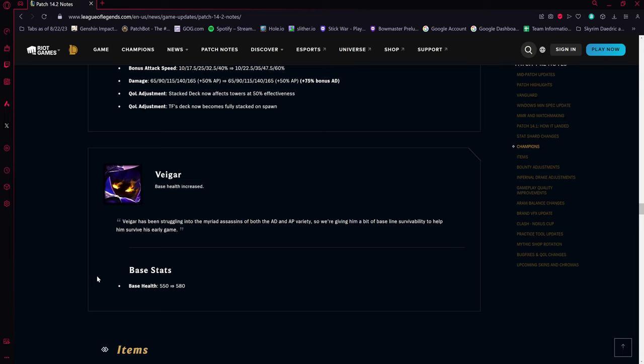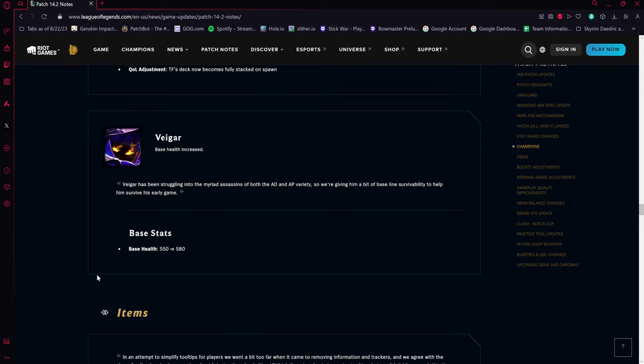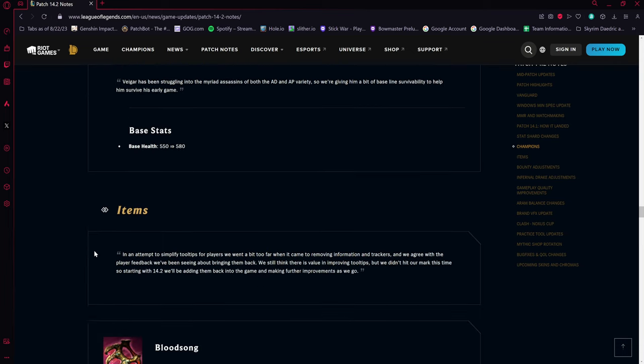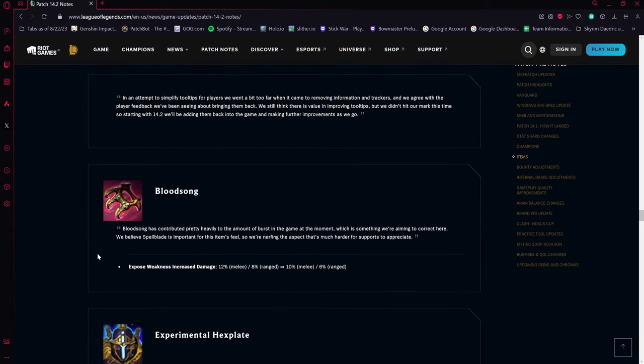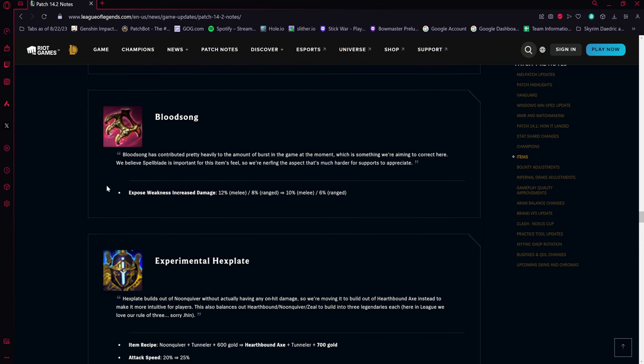Vel'Koz gets a simple buff — 30 more base health to start the game. It's not huge, but it's something.